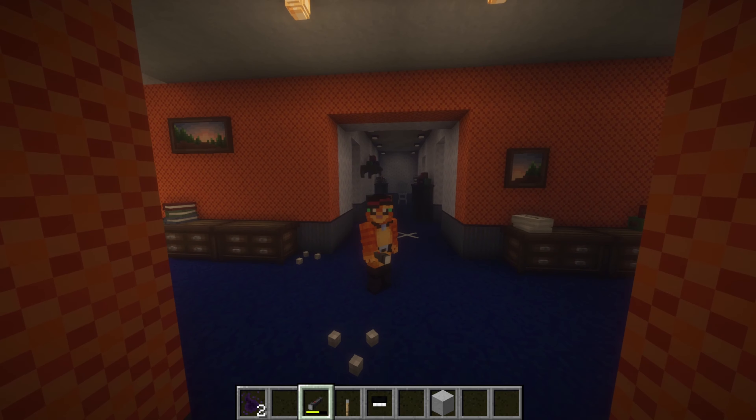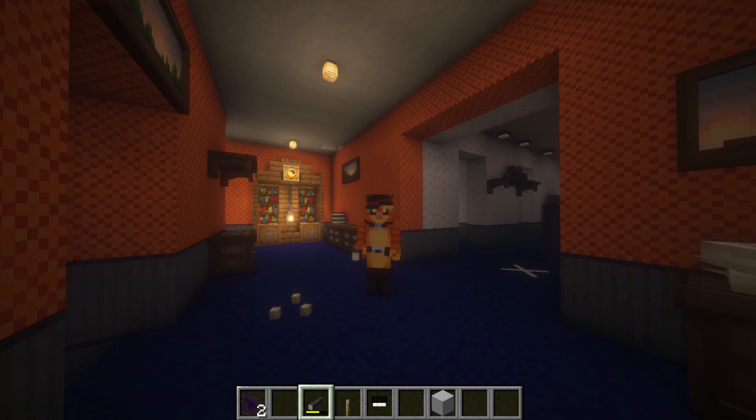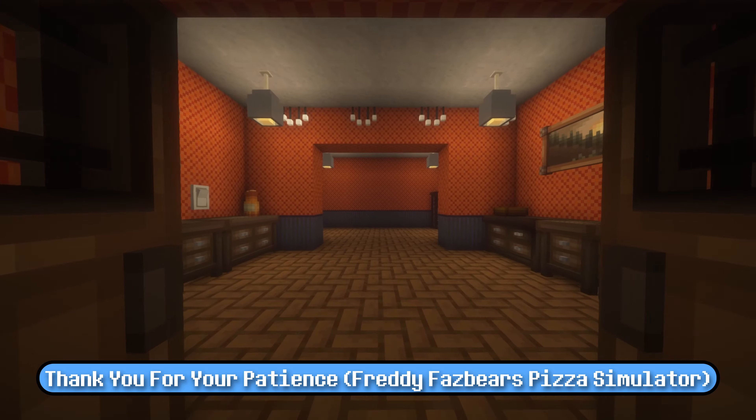That has been all for the FNAF 4 build. I do have some things to talk about at the very end, so do make sure to stick around. If you want this map, you can get it on my Ko-fi page in a FNAF 4 bundle. You will get access to Fredbear's Family Diner, the world from the last video, the world from this video, the stream version of this world, and the actual stream version of the Fredbear's Family Diner build too. So you're getting four worlds and I believe it's like a quid — I've made it as physically cheap as it lets me do it.